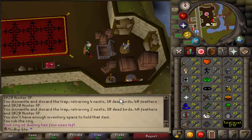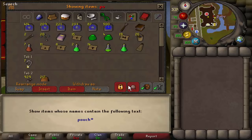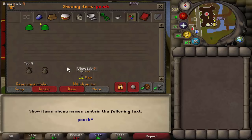The first thing we've got to do is get a large pouch, because we recently got 50 runecrafting, so we don't have the large pouch yet — we only have the small and medium. So let's go to the abyssal area.